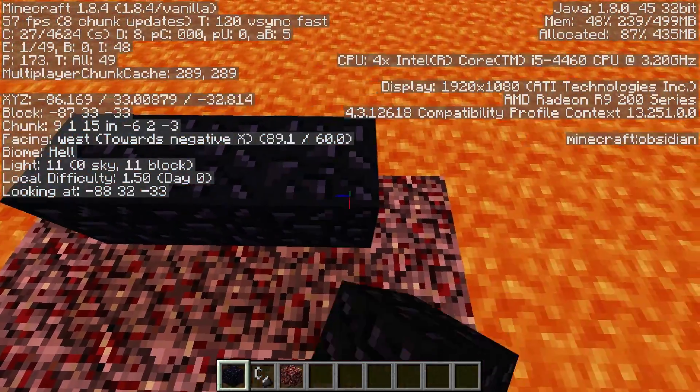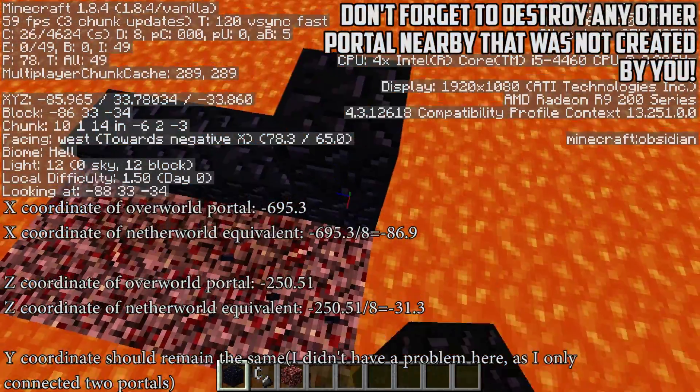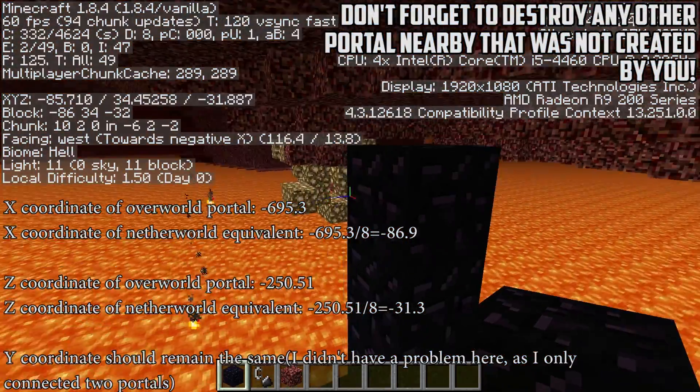In order to find out where to build the 2 portals in the nether, you just divide the X and Z coordinates of each portal by 8. The 2 new points will be where the centers of the new portals will be.